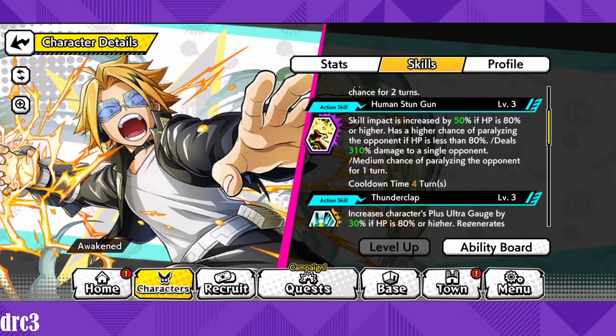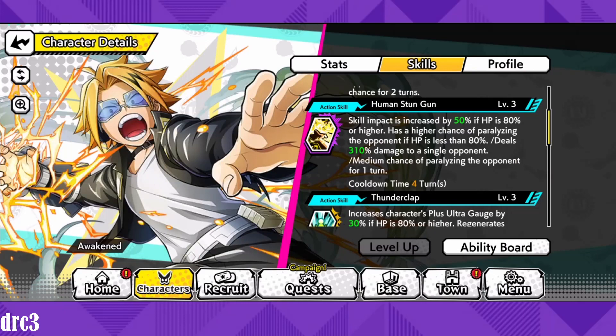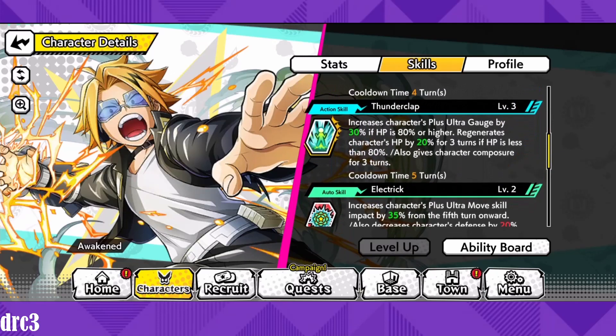His first action skill is Human Stun Gun. Skill impact is increased by 50% if HP is 80% or higher, and there's a higher chance of paralyzing the opponent if HP is less than 80%. It deals 310% damage to a single opponent with a medium chance of paralyzing for one turn — that medium chance seems to proc more often than not, which is a really good effect. They likely made the damage high because he only has one damage-dealing action skill.